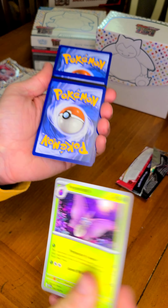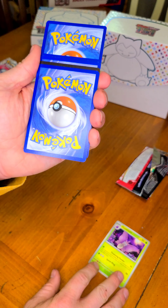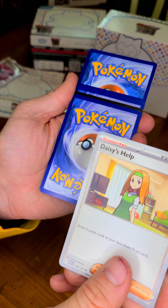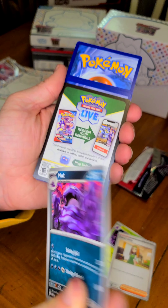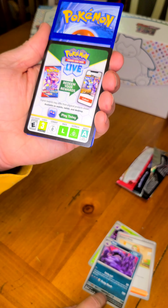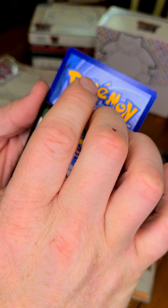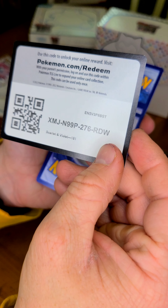Water. Did you ask for grass? Fighting. Well, you're mucked up now — you gotta go to sticky jail because you sludge bombed everyone. And here's your code card, XMJ.